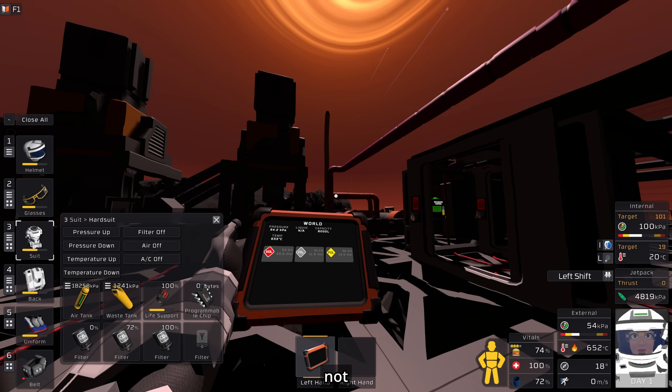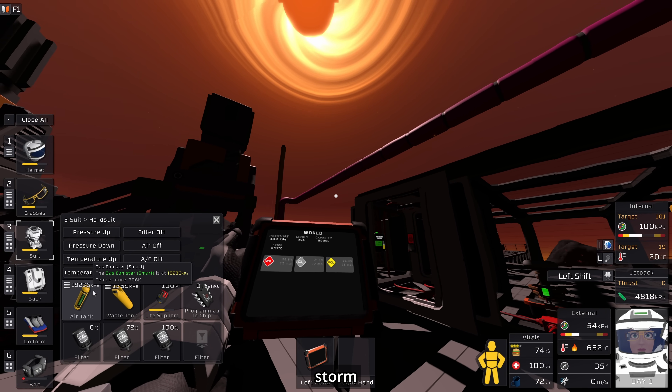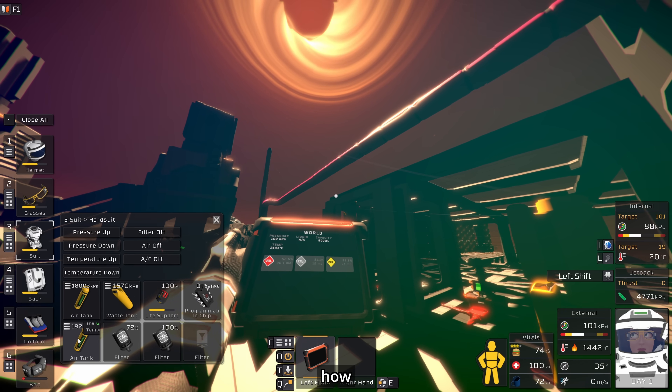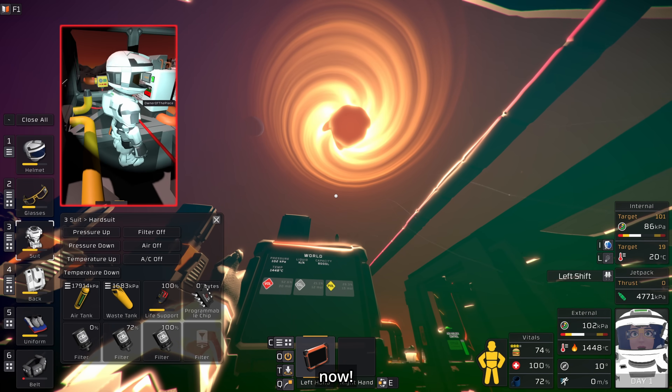Now, the solar storms are not the only notable change to talk about today. What does a solar storm do on Vulcan? We have almost 1500 degrees — that's even too much for the hard suit, look how it's heating up. The basic suit was out of the question anyway, but even the hard suit is struggling now.